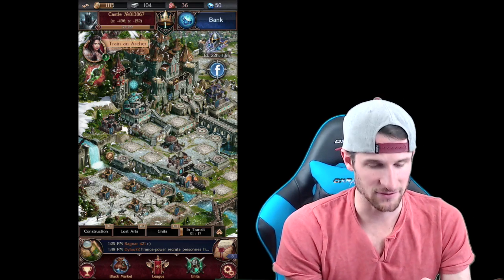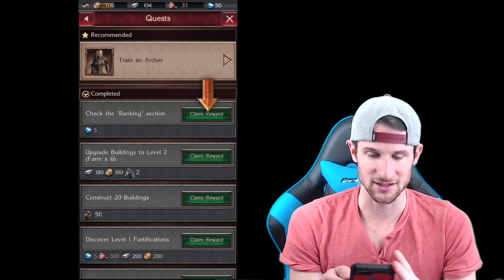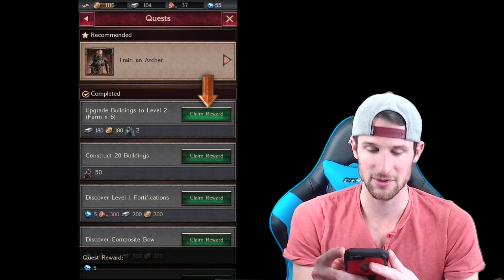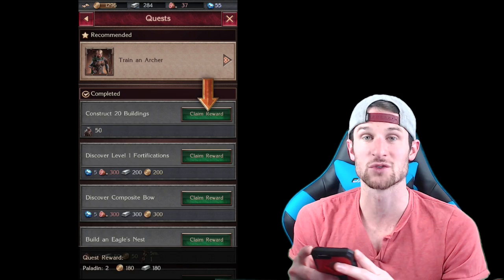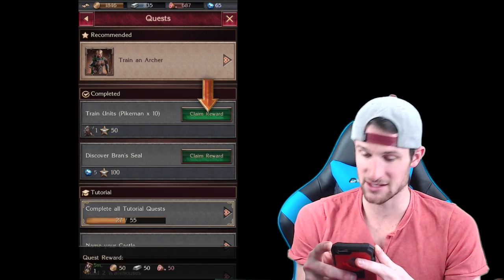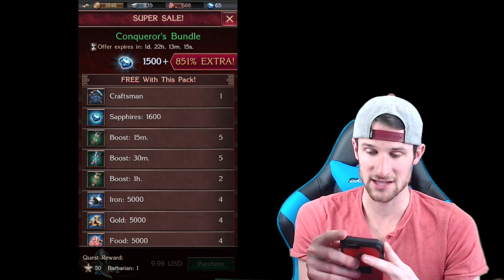Looks like the princess wants us to claim a reward for our crest. Check the ranking section - upgrade buildings to level two, nice! Construct 20 buildings, nice! Discover level one fortifications, discover composite - look at all these things we're discovering. We're getting so much loot right now, sweet! There's a sale too.